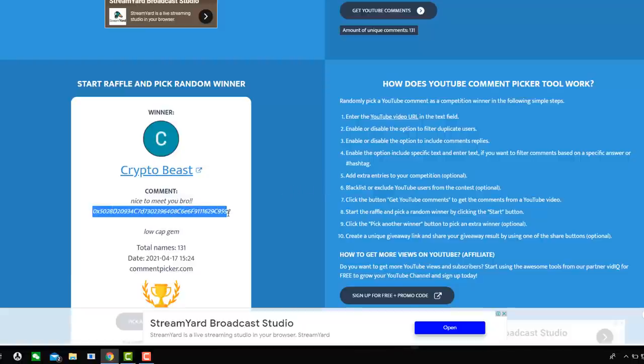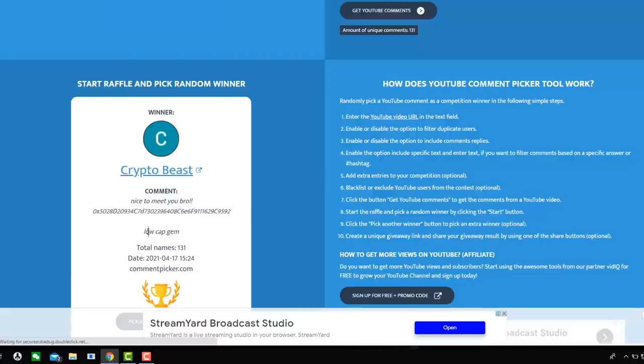Crypto Beast — that's his BUSD address and 'low cap gem' was their code word, correct. Crypto Beast, I'm going to send you 10 BUSD immediately after this video. But first of all, let's crack on.